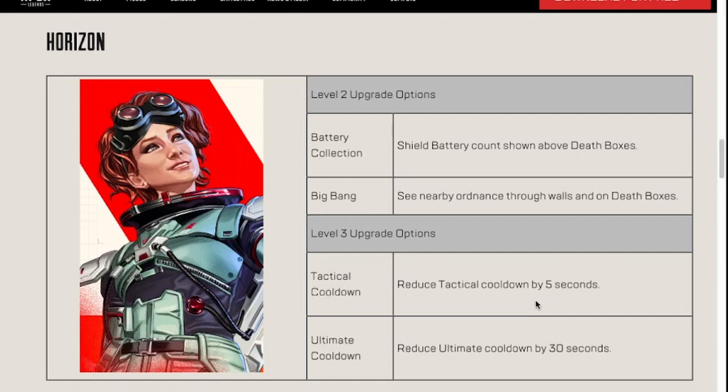Next up we got Moon Mommy, and I'm honestly pretty glad they didn't really give her anything too viable or useful. Battery Collection Horizon is gonna be okay, I guess. Big Bang Horizon is one of the few characters I feel like will actually be viable, but it's honestly kinda just because Battery Collection is kinda ass. Battery Collection works better now that you can only make one shield battery per replicator — that's kind of a buff — and it's funny how changing things about the overall game world can buff or nerf what they do with the Legends themselves.